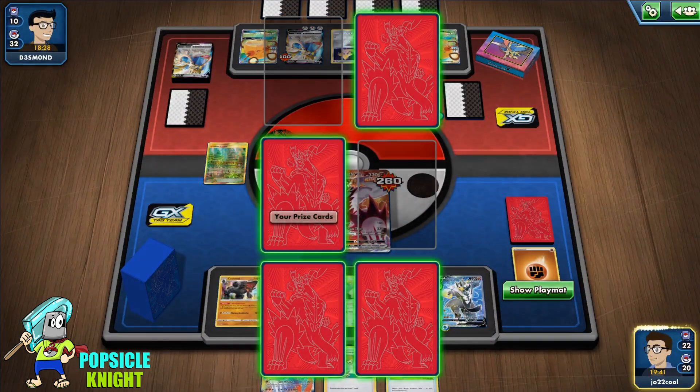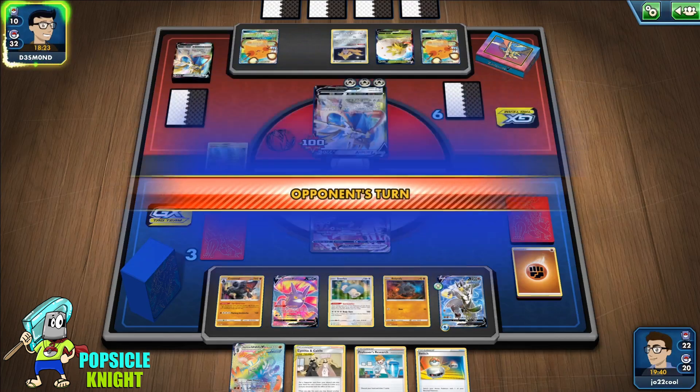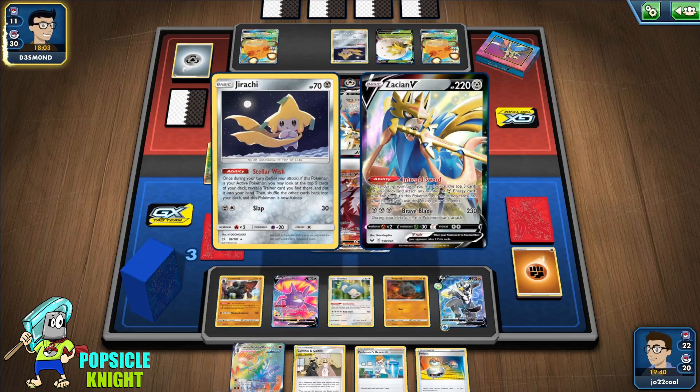Good, good, good! Awesome! So what we could do here — I think we have one more energy in the deck. They have a Zacian in the active and all we need is one energy. We have a Switch, so let's put Snorlax in the active.